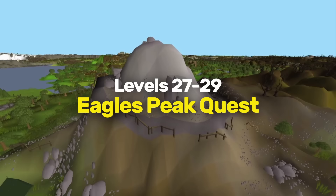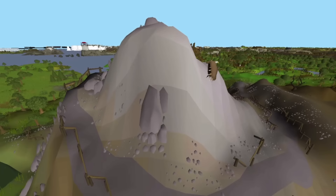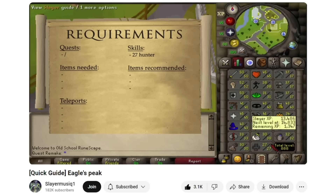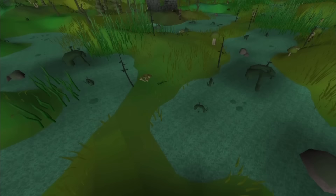At 27 Hunter, you can complete the Eagle's Peak Quest for 2,500 Hunter XP. This quest unlocks Box Trap Hunting and is required for future methods on this pathway. It's a fairly short quest, and with the Hunter XP reward, you can go from level 27 to 29, which unlocks the next training method. In the description, I've linked Slayer Music's Eagle's Peak Quest Guide for you.